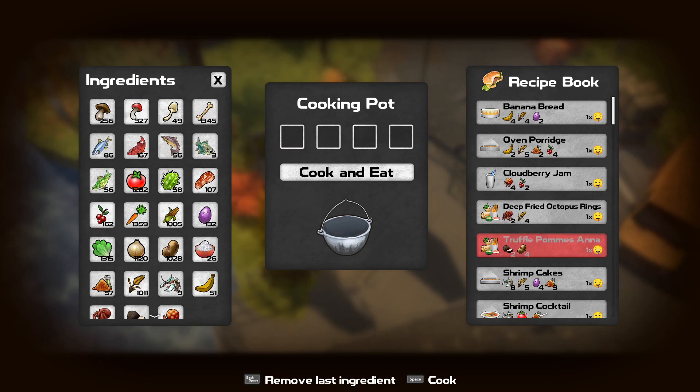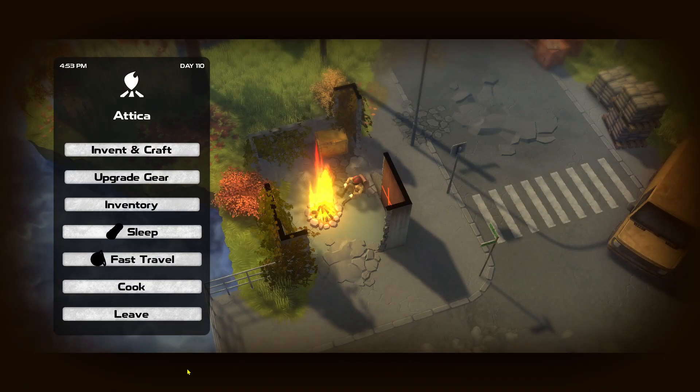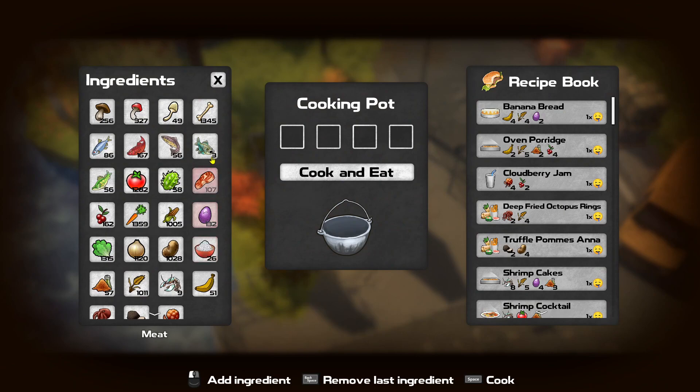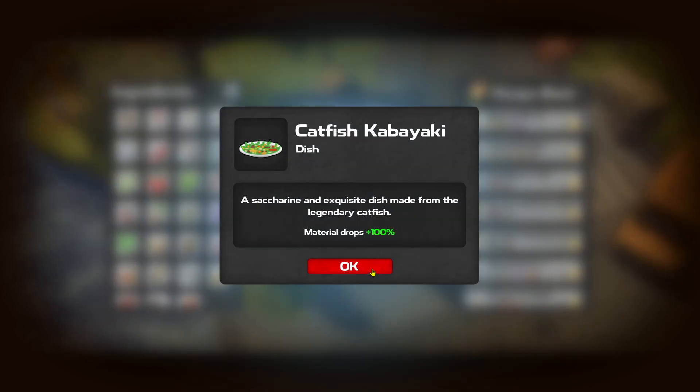I came across this in a forum — it's a thing that increases my harvesting rate by a hundred percent. I don't want to go through that much, so I'm going to unlock this. I thought this was the recipe — why'd you cancel it? One, two, three, four. Now my double material drops are times two.